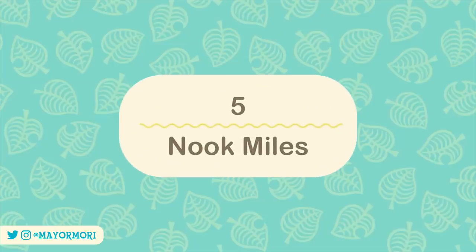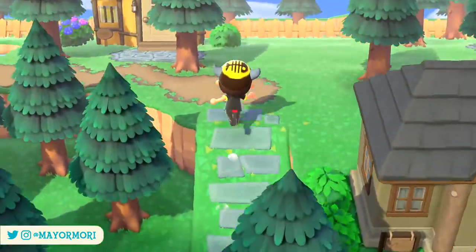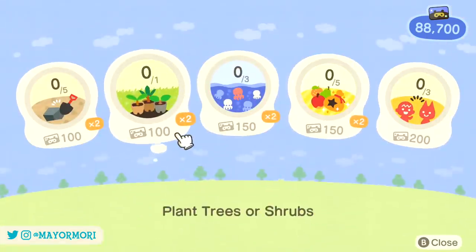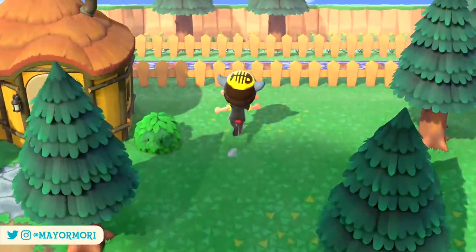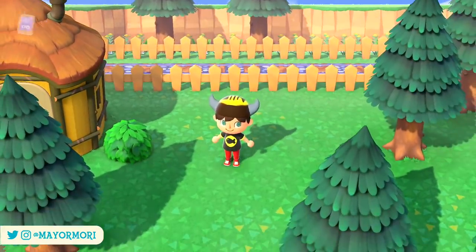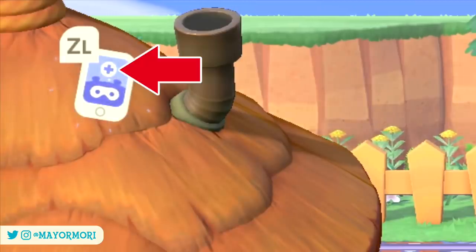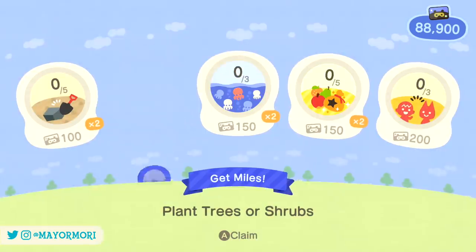Number 5: Nook Miles. One focus of New Horizons is completing goals and daily tasks to earn Nook Miles. The ordinary Nook Mile goals include long-term tasks like learning reactions and befriending villagers, whereas the Nook Miles Plus tasks are based around smaller daily tasks like selling shells or planting flowers. Once a goal is reached the Nook phone displays an alert. A tiny detail often missed is that these alerts differ depending on whether it was a Nook Miles goal or a Nook Miles Plus goal — a tiny plus icon is displayed in the alert for Plus goals, which helps you identify which type it was.